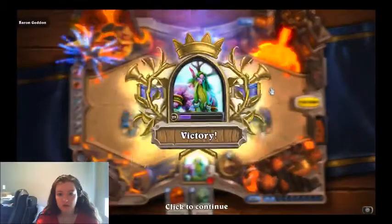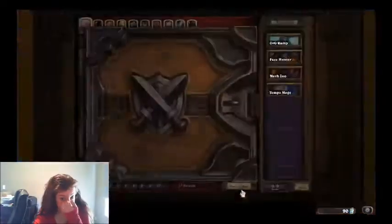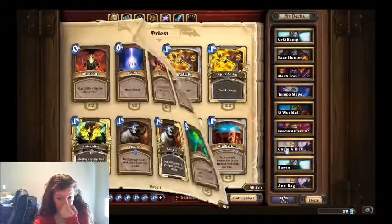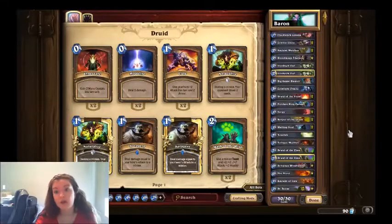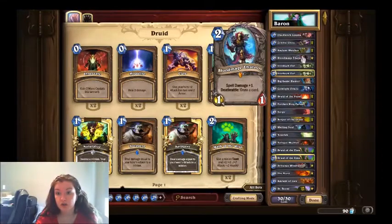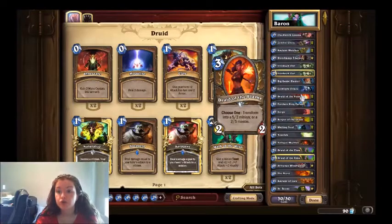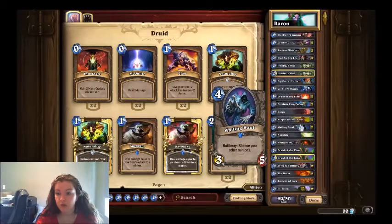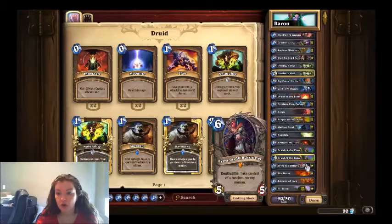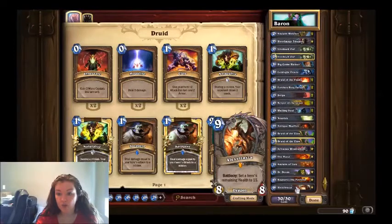Excellent. So we're gonna go over that deck very quickly. The Baron Geddon deck is: one Clockwork Gnome, two Zombie Chows, two Ancient Watchers, one Blood Mage Thalnos, two Iron Beak Owls, one Big Game Hunter, one Cold Light Oracle, two Druids of the Flame, two Earthen Ring Farseers, two Swipes, two Keepers of the Grove, two Wailing Souls, one Nourish, one Antique Heelbot, two Druid of the Claw, one Sylvanas, one runner, one beast, one Ancient of Lore, one Dr. Boom, one Rag, and one Alexstrasza.